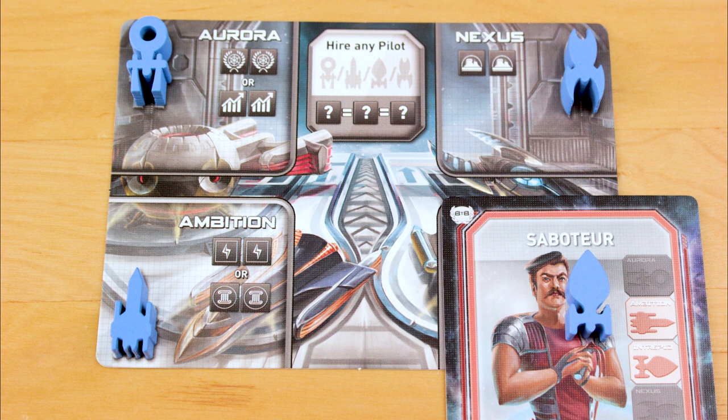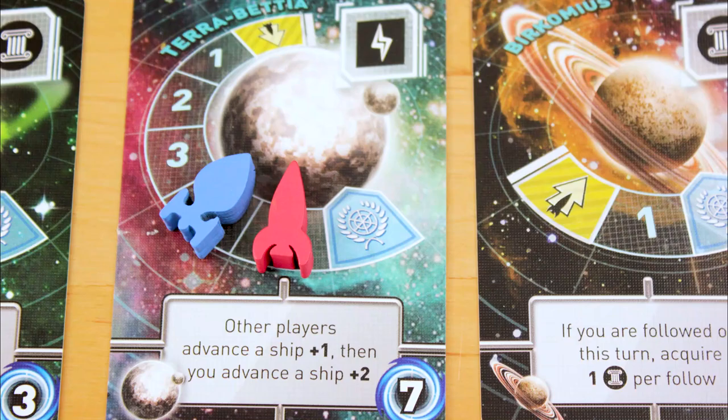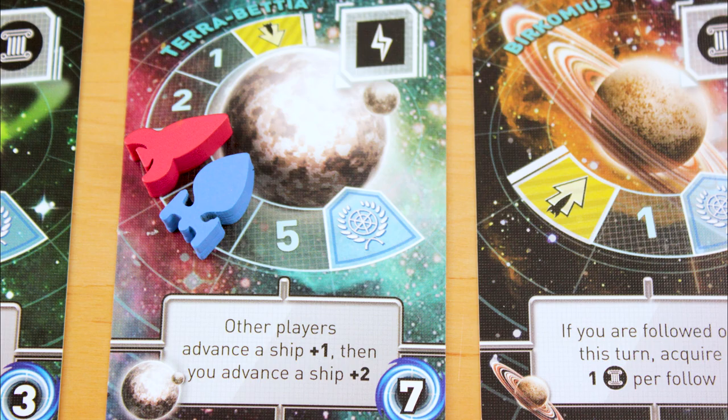Then you take your Lucky Charms Marshmallow and swap it with any one of your active standard ships. Whenever you use that particular ship, you get to use its pilot's special power. So the Saboteur enables you to send an opponent's ship on the same colony track back two spaces, instead of moving your Marshmallow ahead by one. It's an important point to note that your pilot's special ability only affects the ship that he or she is piloting — it doesn't carry across to all your other ships.